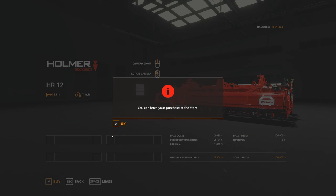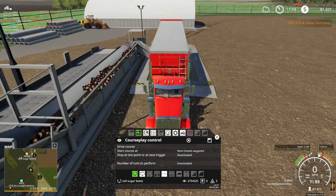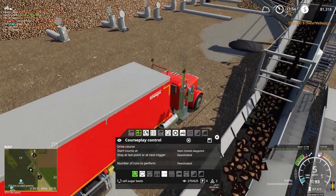There we go. Now we're pretty much broke again. Hopefully we can make another $500,000 from at least the potatoes and what's left of the sugar beets. I was hoping to get a tractor as well.